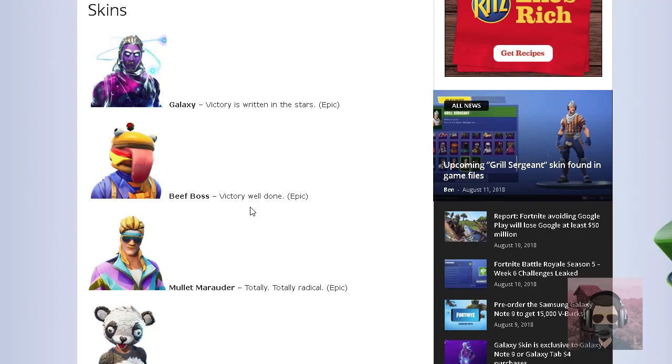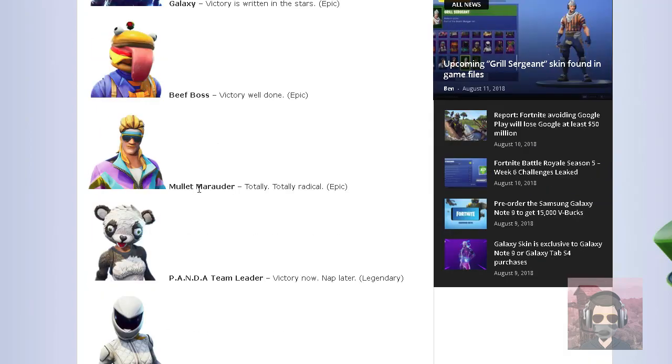The next skin is Mullet Moderator. I don't know what that means, but this skin looks pretty — in my opinion it kind of looks ugly. This skin is going to be an epic rarity. This one would be epic too. It's pretty — I don't like that skin.